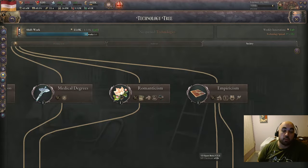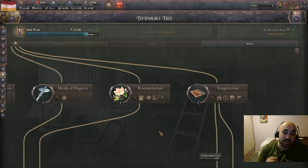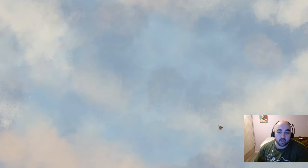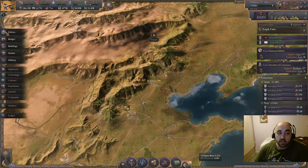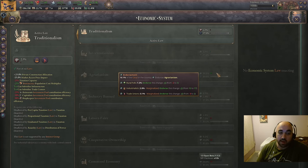In fifth place, we have the Romanticism technology, which went from being a tech you would actively never research — and would prefer didn't get researched via spread, because you don't want your autocue building arts academies — to now being a tech I think you research first on Great Shing. You would need a country that doesn't start with it, which is already not many countries, with an absolutely enormous population. The reason you rush it is because you want to get off Traditionalism as quickly as possible. With Shing specifically, they don't have landowner ownership that actually opposes Agrarianism, making Agrarianism a great way out of Traditionalism.